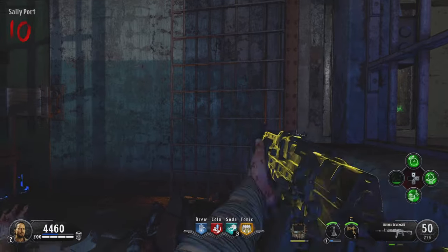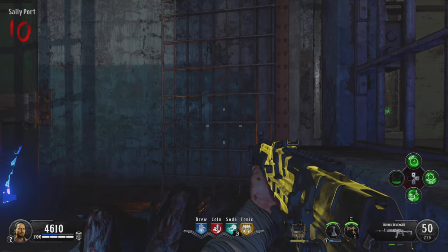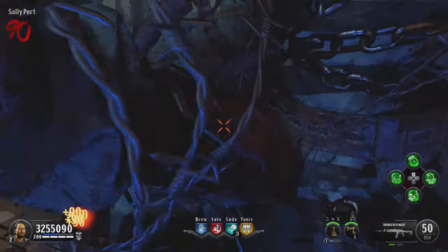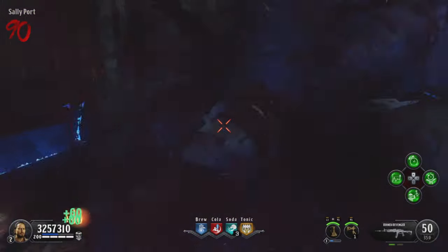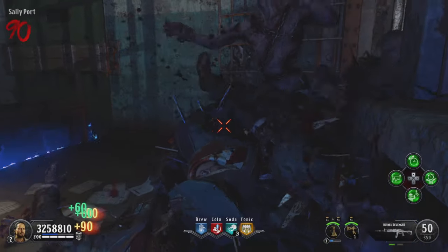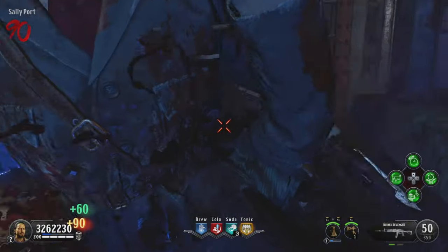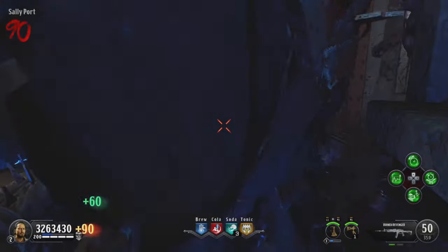This is AFK-able, but only if you have a strike pack. I have a strike pack for my PlayStation 4 controller. What you can do with the strike pack is bind your paddle action to rapid fire. So bind melee to your right paddle, then rubber band your right paddle — it's just going to rapid fire melee and you can leave it overnight. If you don't have a strike pack you're going to have to sit here and melee, which isn't AFK-able, but I'm telling you it's worth it.